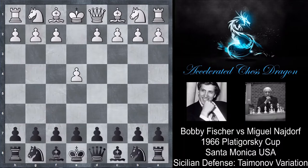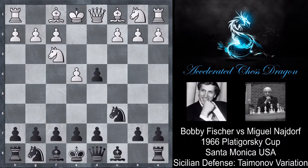Fischer starts by playing e4, and Najdorf plays c5. Knight f3, and now knight c6. d4, cxd4, knight d4, e6, and now knight to b5. This is the Taimanov variation.